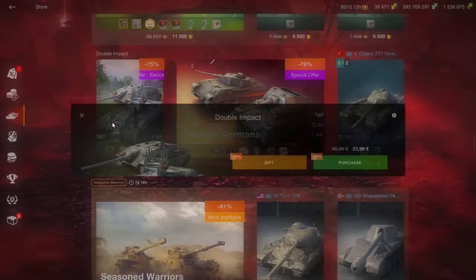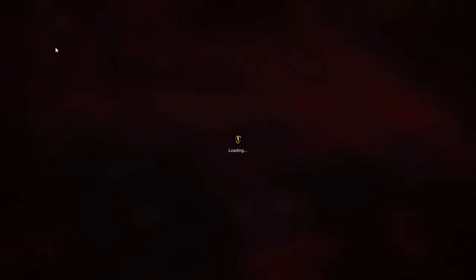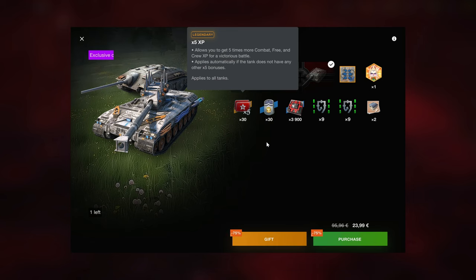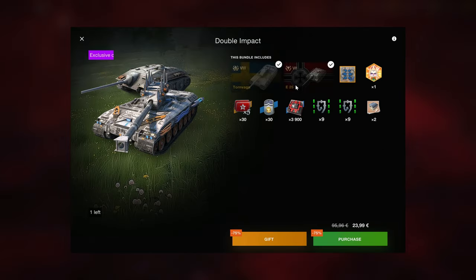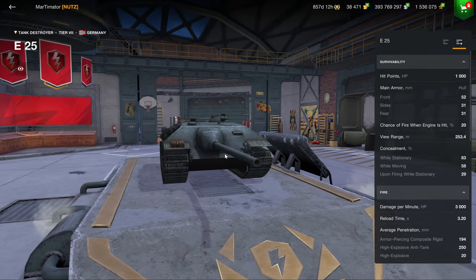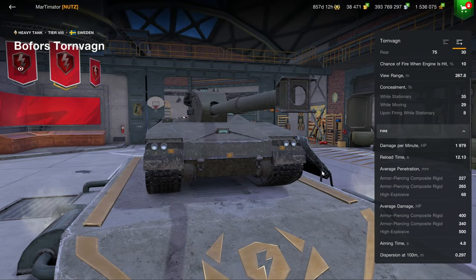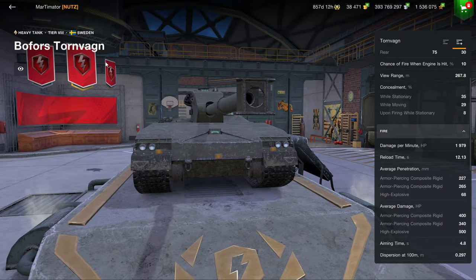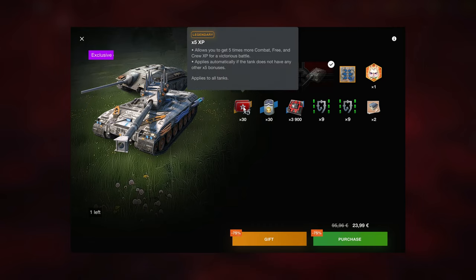The Torn Wagon is fine and the E25 is a solid meme vehicle — 24 euros for this. The times-fives are unlocked which adds some value to the bundle. The E25 is a tier 7, just a meme tank with 3,000 DPM and that can be a lot of fun to play, especially in fun modes. The Torn Wagon is fine, not amazing but solid. This can be a worthy pickup if you're a tank collector looking for more tanks in garage and also those times-fives because they are unlocked.